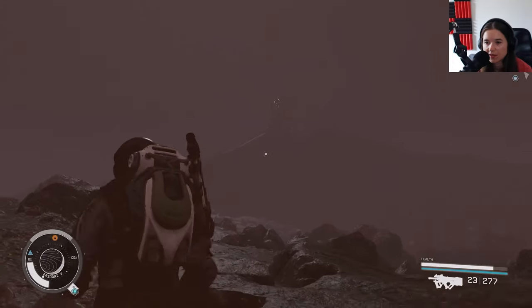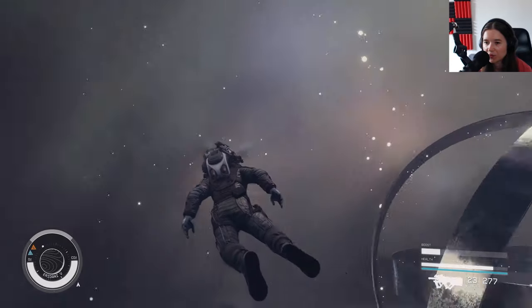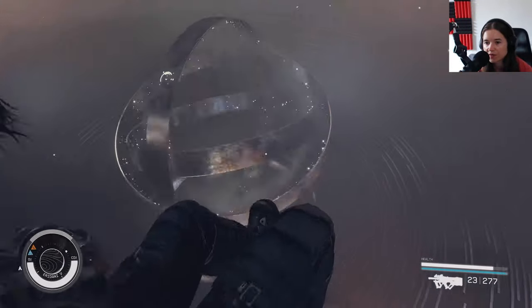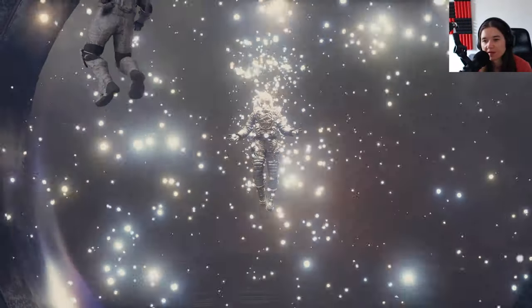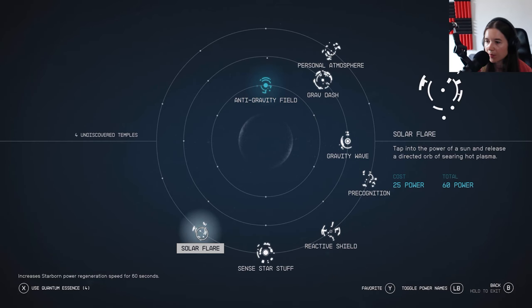There's a scanner anomaly on this planet. If you see on my scanner, you can see that the frequency is a bit jammed. So this is pretty cool — every time you want to acquire a new power you have to fly through these glitter ball kind of looking things and then you're charging up this whole artifact. There it is. The NPCs are trying to get it too, but it only works on me apparently. Solar Flare — cool! Tap into the power of a sun and release a direct orb of searing hot plasma. Okay cool, that looks cool.